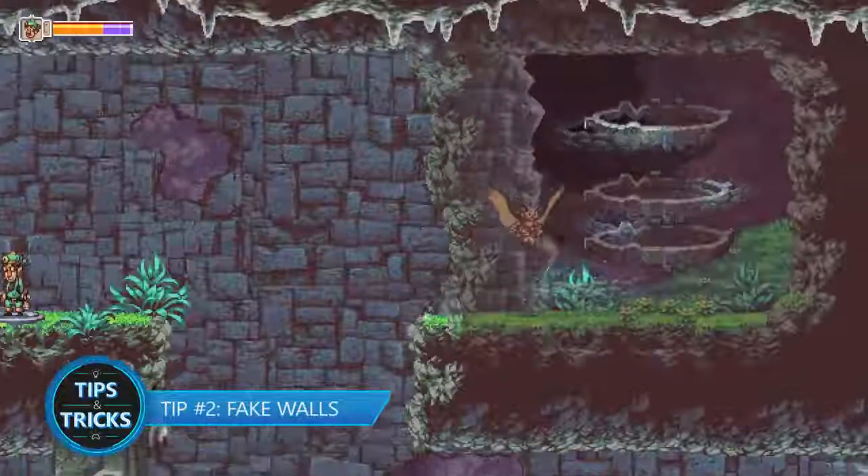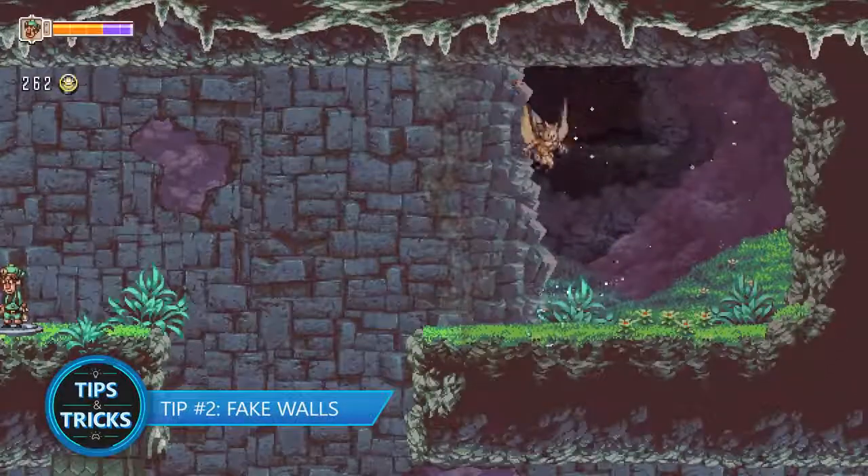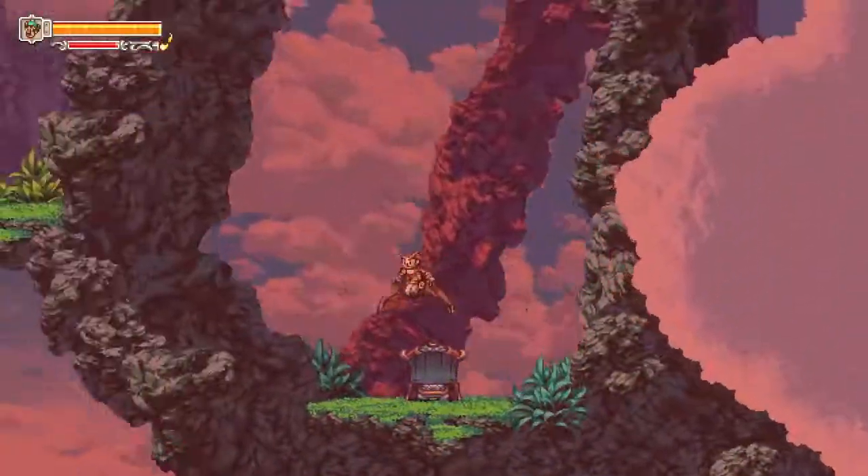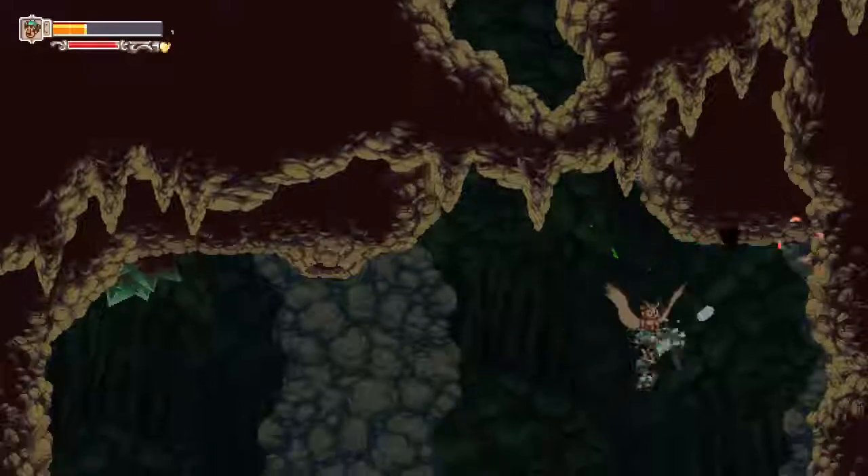Tip number two: Fake Walls. When exploring different regions, be sure to check each wall. D-Pad Studio seems to love putting hidden rooms and paths scattered throughout.